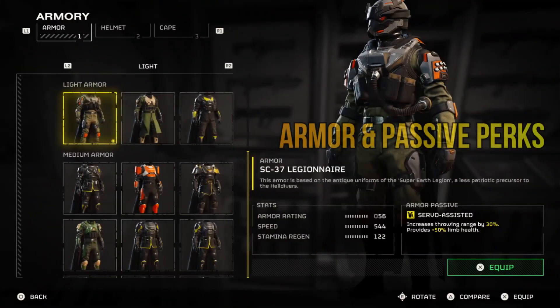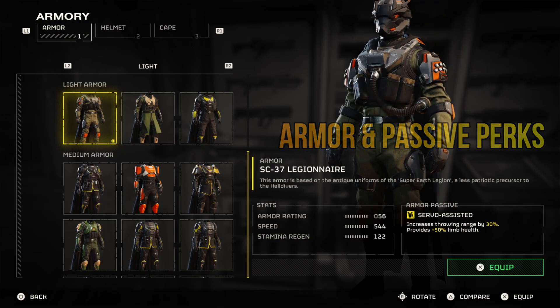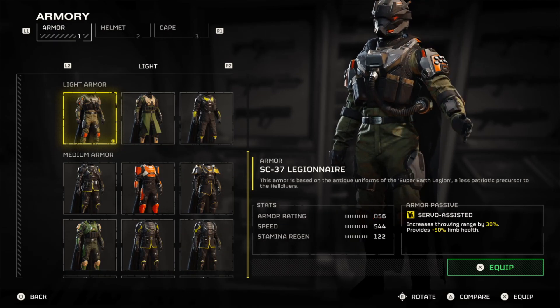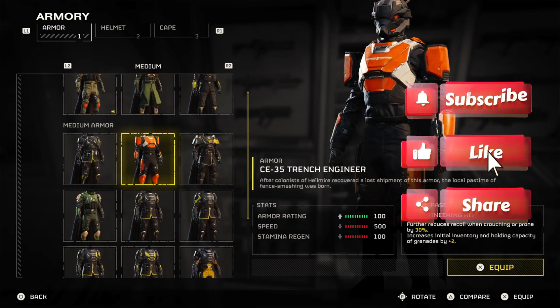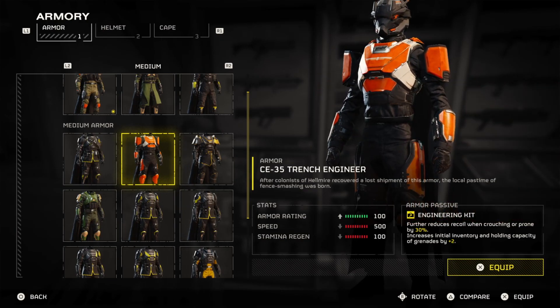For the armor, you want a light set with a servo-assisted armor passive. This is non-negotiable — it's ideal to have it because it increases your throw distance by a shed load. Ideally, you want to pair this with additional grenade capacity and additional grenade spawns, but I haven't had an armor like this rotate into the game yet. We do have one that can be purchased from the Bond, the CE-35 Trench Engineer, but this is medium and I really suggest you keep mobility as a priority as much as possible.